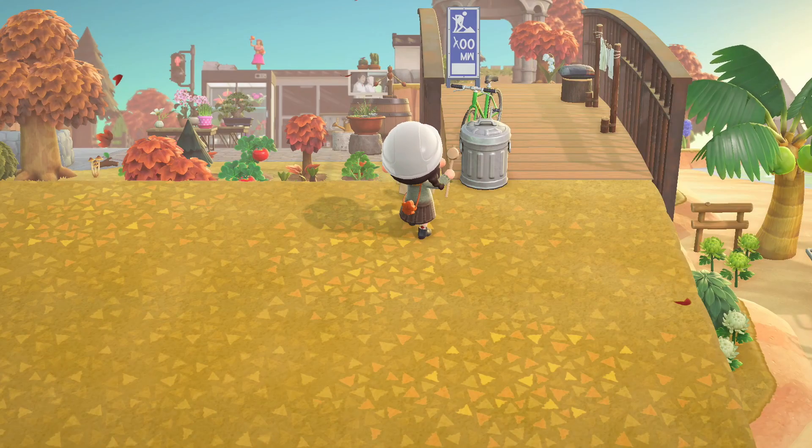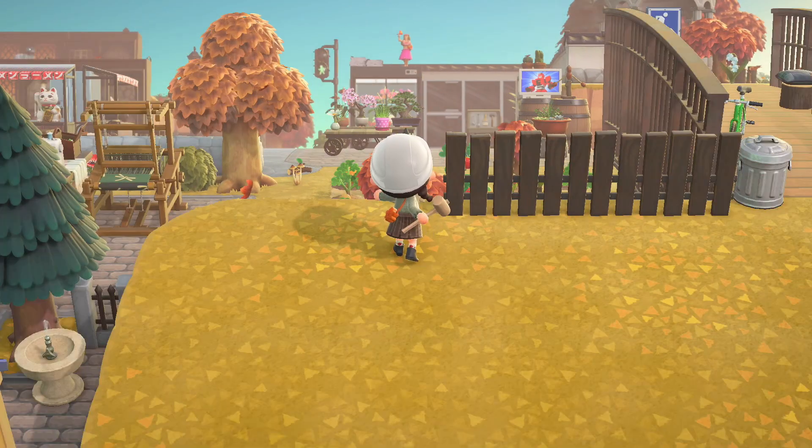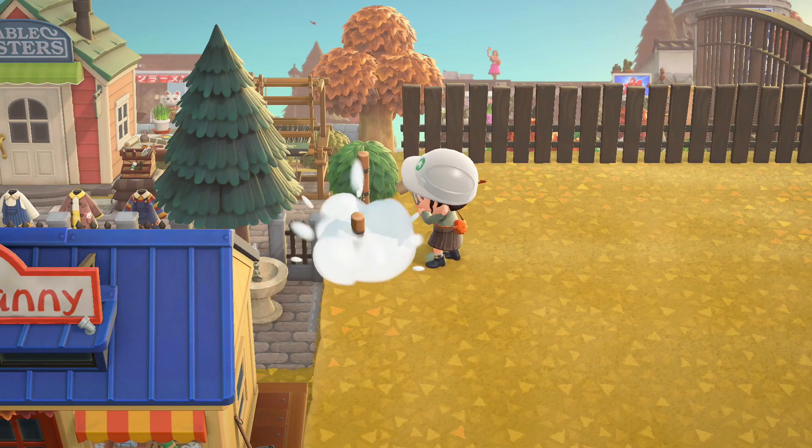I began the orchard build by aligning the back of it with the tall fencing. I really enjoy the dark customization of the vertical board fence and the color matches the orchard perfectly. For the left side of the orchard I went with a barbed wire fence with some bushes to break it up occasionally.